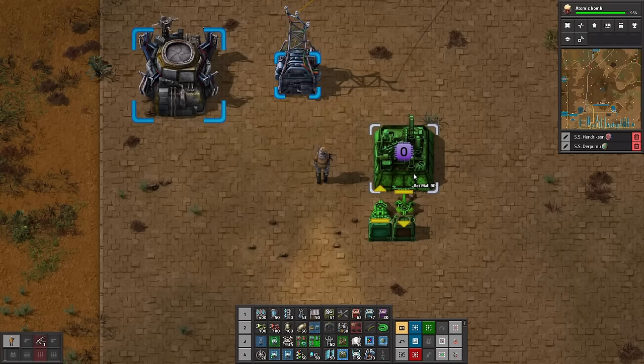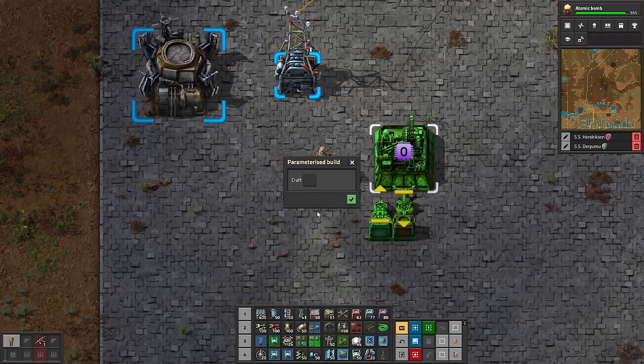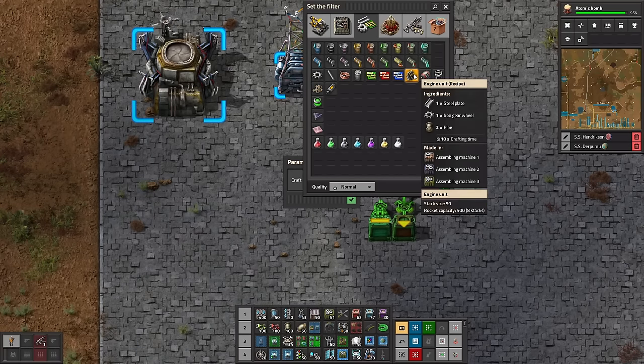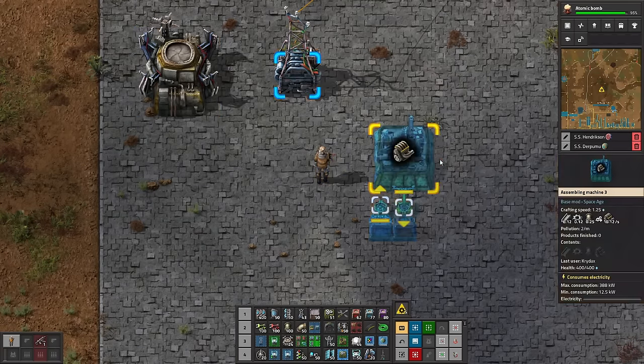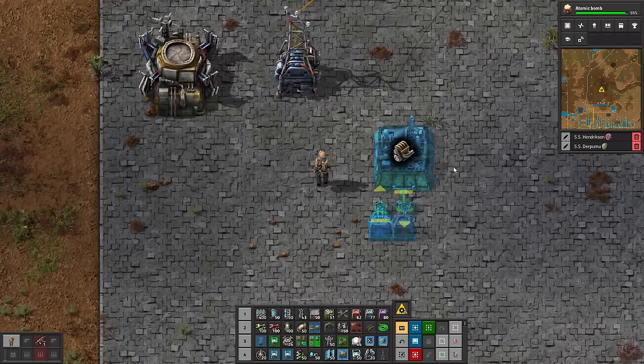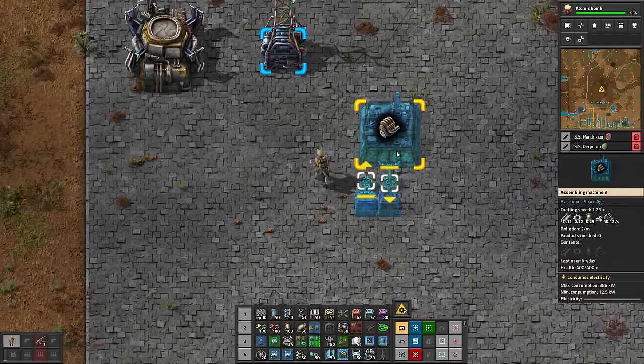Hello everyone, Crydex here, and today we're going to talk about my favorite use for the new parameterized blueprint feature, which is a one-click bot mall crafting setup where you can craft whatever you want with just a click, and you can move on with your life with the requests and the limits already set. It's actually quite easy to do, so let me walk you through it.